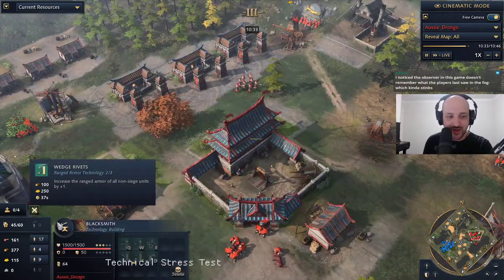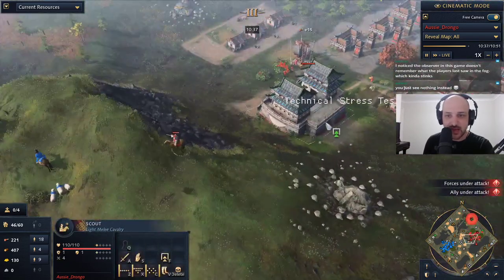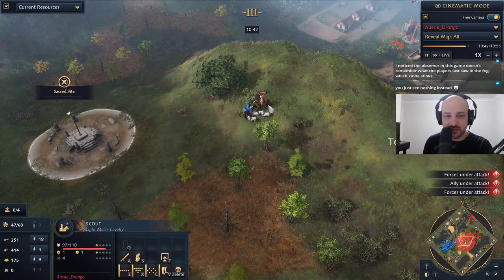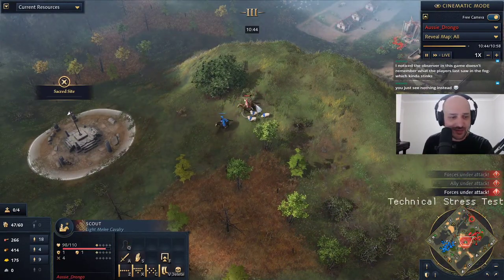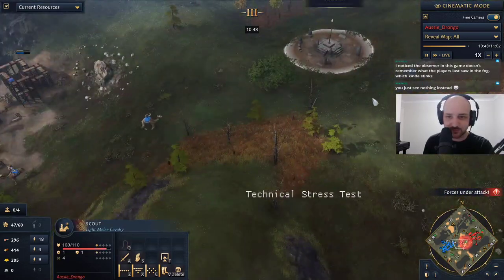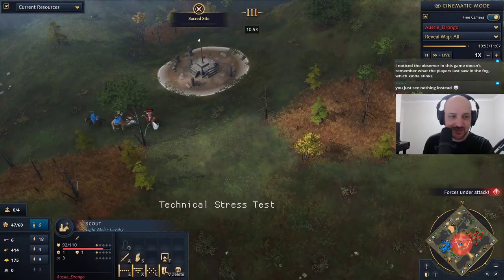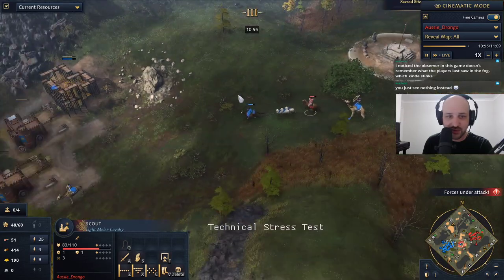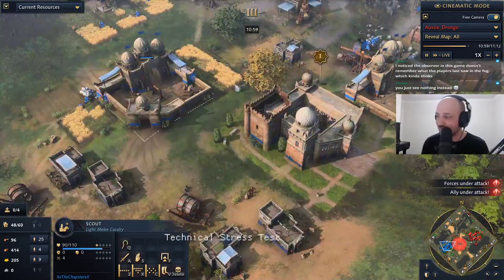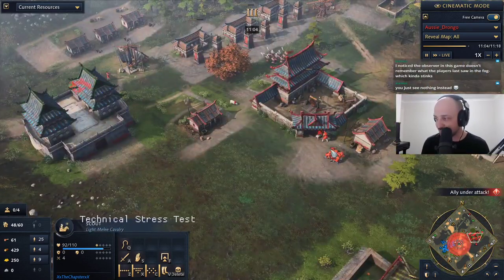Drongo is getting all his techs — wedge rivets as well, getting both of his armor techs straight away. We see the scouts coming out. Chapster's scout moving in, they're going to start dueling — they're exactly the same unit. The camel archer comes in trying to snipe Aussie Drongo's scout, as Chapster's scout retreats back into the home base.